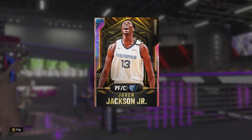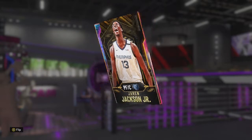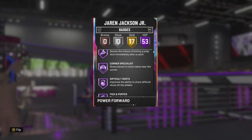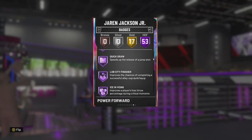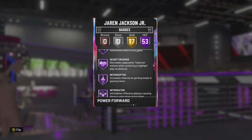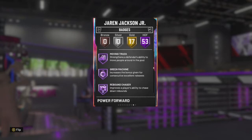He is currently on the token market going for 750 tokens as a Galaxy Opal. He is 6 foot 11, 242 pounds. He can play the power forward and center position. Here are his badges — he does have Hall of Fame Range and Quick Draw, and he has 53 Hall of Fame badges and 17 gold badges.